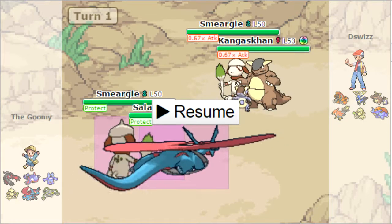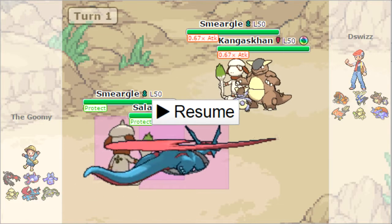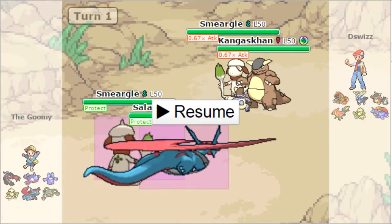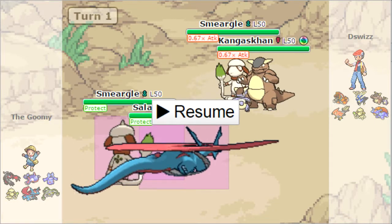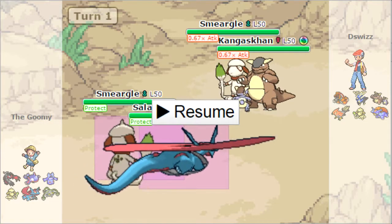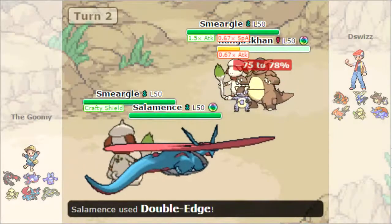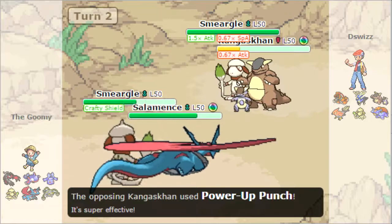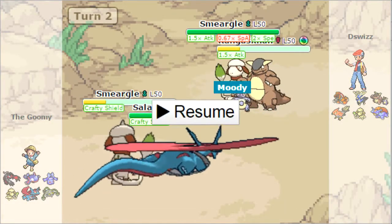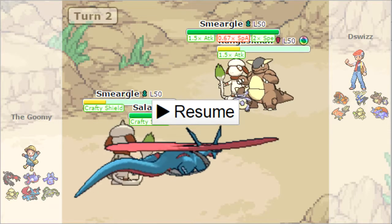This next turn is pretty interesting. I'm pretty sure he's Scarf. The biggest threat to me is that Kanga because it most likely has Power-Up Punch, and Sucker Punching Bronzong is bad. It also outspeeds Ogre and can do some big damage. So I'm going to have Smeargle use Crafty Shield, which blocks Dark Void for both of my mons, and Hyper Voice the Kanga to try to get damage. He turns out to not be Scarf Smeargle, which tells me he's Sash. I do Crafty Shield and block Dark Void - he gets speed from Moody, so I'm in a very safe position.